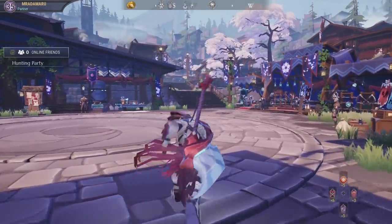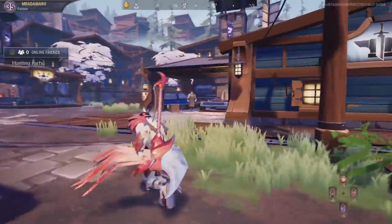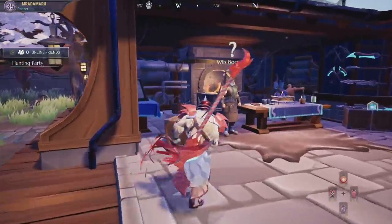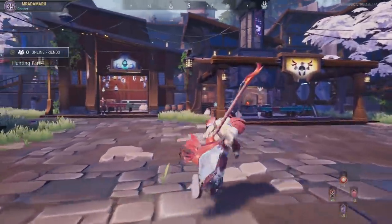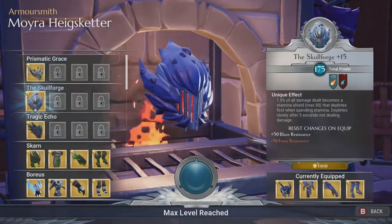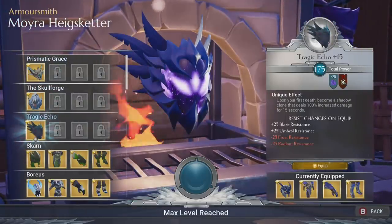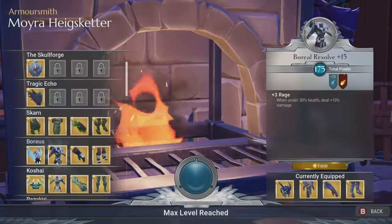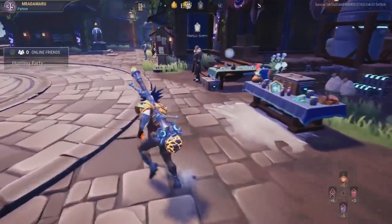Just north east of the main square is our smithy — this chap builds the weapons we use, as long as we have the correct materials. Same goes for the armourer, who will build our armour. Armour is available in four types: the helm, the torso, the gloves, and the legs. Armour is primarily made from the dead behemoths we constantly execute. So if you're missing one item to make that helm, simply jump over to the bounty board and go back on the hunt.